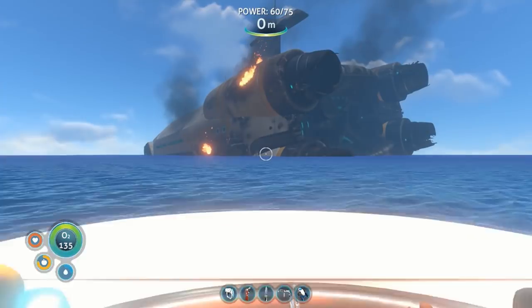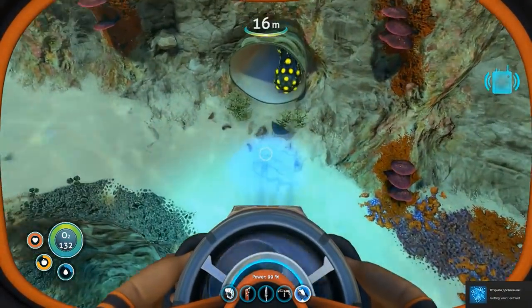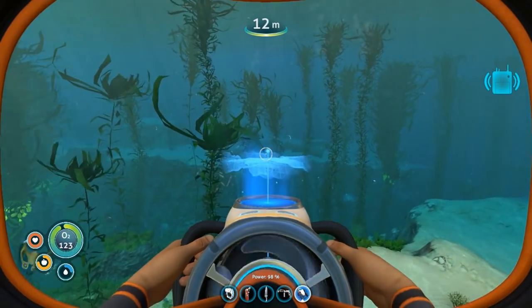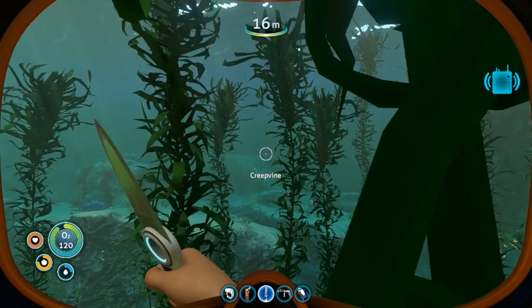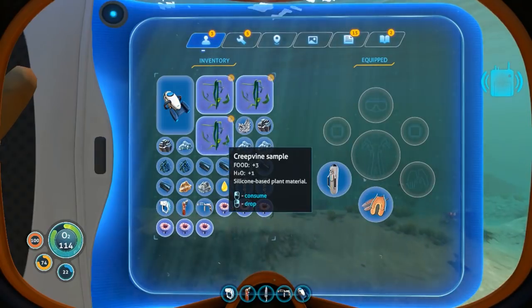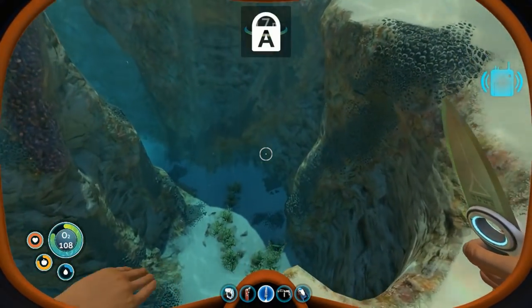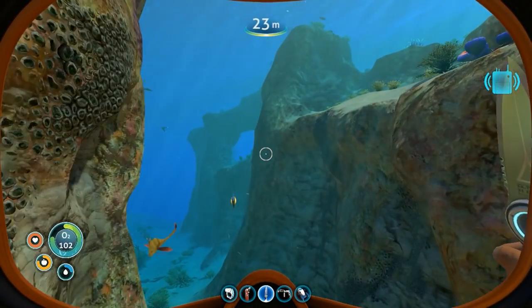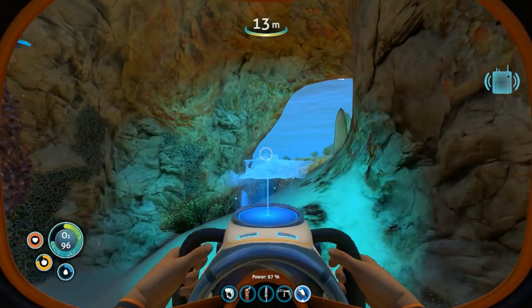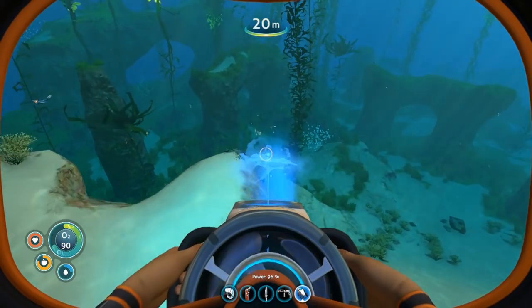Okay guys, welcome back to some Subnautica. Let us get some resources. I'll just take some of this grapevine - eating it is also a choice. I need to find more resources, I don't see them anymore. Where am I clicking? Resources, where are you? Why am I talking to a non-living object?